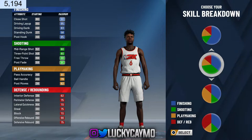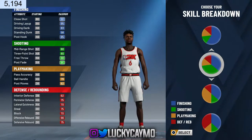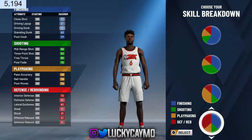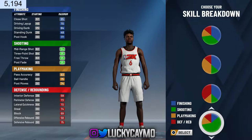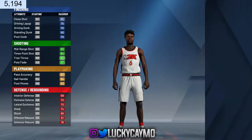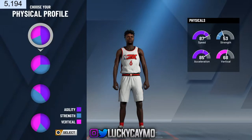I just recently dropped a few videos and my first 2K20 video was my stretch forward build. Today I'm going to be showing you guys the best offensive threat build to make. This build has mass badges, this build can shoot great, this build can speed boost. You got 86 ball control at 95, I believe.